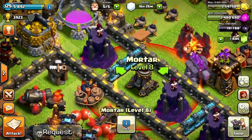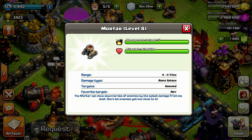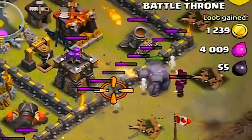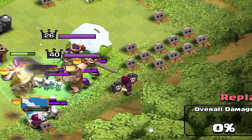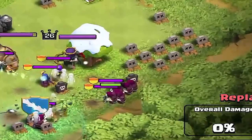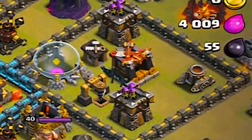Coming in at number four, it's the Mortar. The Mortar has a damage per second of 13 and hit points of 670. It does splash damage and has a range of 11 tiles, stopping wizards and archers cold. Mortars were also a really big part for players in the higher cup range at stopping attackers from luring out their clan castle and heroes.